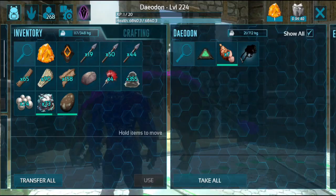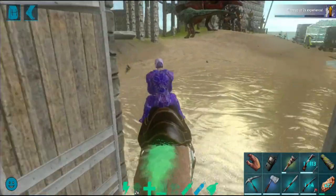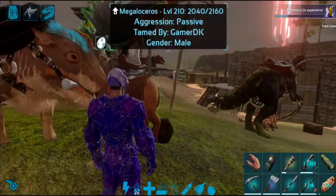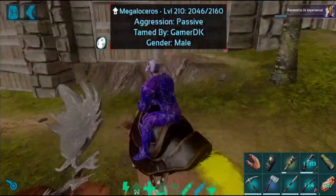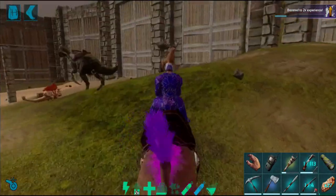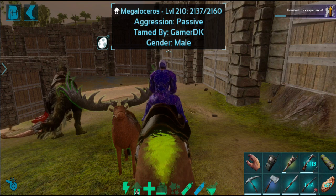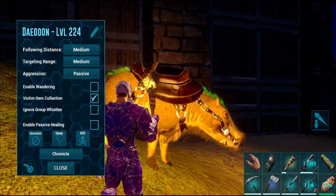This is the smithy craft. Now we have the saddle. This is the ability, and this is the heal. We need to heal the animal using raw meat. If you hit this attack, you can heal it.